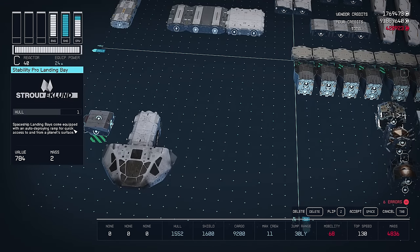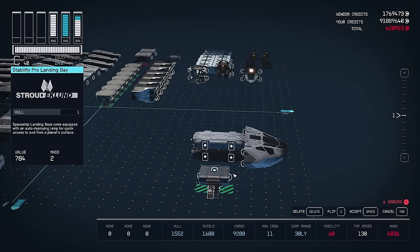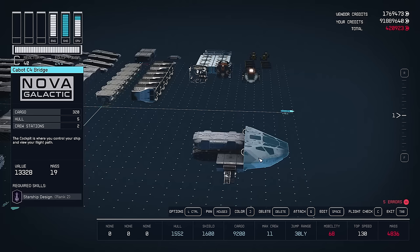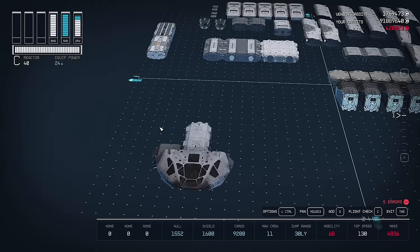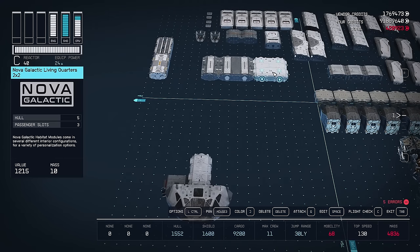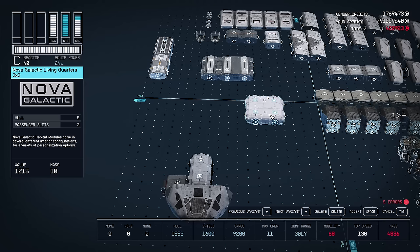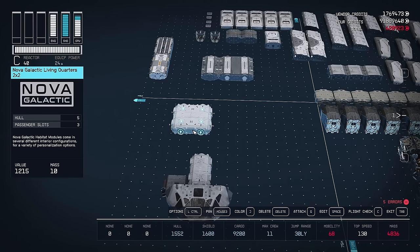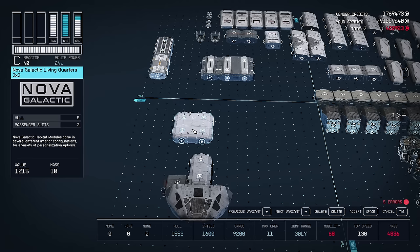I'm putting the landing bay on the starboard side of the ship, as that seems to be where you usually spawn when quick traveling. The landing bay needs to be connected to the first hook point behind the bridge on the armory, as we're going to need the room on the other side for later. Now let's finish with the HAB layout. We're going to start with the Nova living quarters. This HAB has a pretty awesome pool table in it, which is located on the bottom left corner of the HAB, so we don't want any connections on that corner or else the table will disappear. So we're going to connect the bottom right corner to the control station. Since we don't have any connections on the bottom left corner, our pool table will be intact.